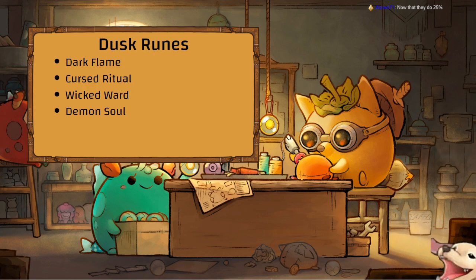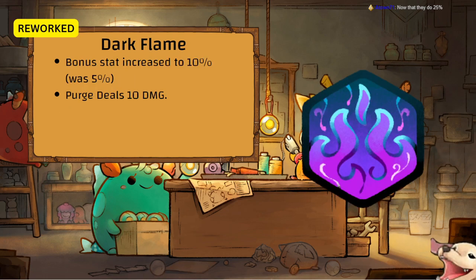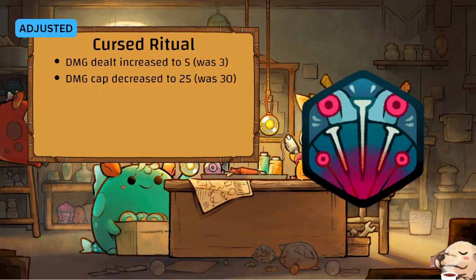Dusk runes — four changes. Dark Flame has been reworked: bonus stat increased to 10 percent, and Perch deals 10 damage. It's still a zero cost card, so free 10 damage is nice. Curse Ritual — damage dealt increased to 5, was 3; damage cap decreased to 25, was 30. Probably not big enough to matter, but Jinx teams might be okay with this.